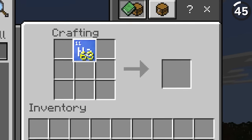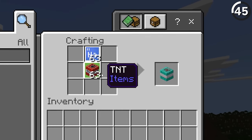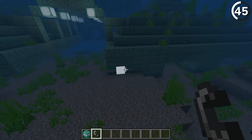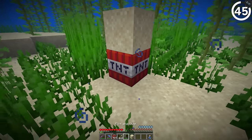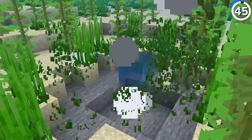TNT doesn't explode underwater, but if you add sodium to it you get a special underwater TNT. This blue variant only exists in the Education Edition. Though to do this in other versions, just place a sand block above TNT and ignite it — it'll explode underwater just the same.